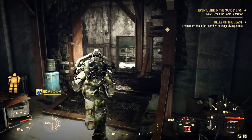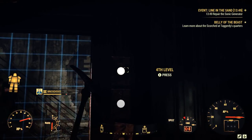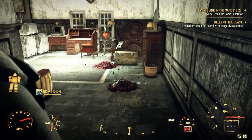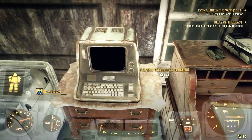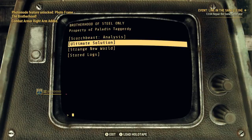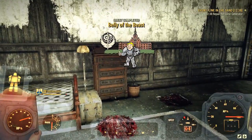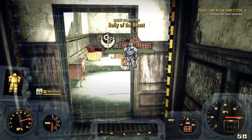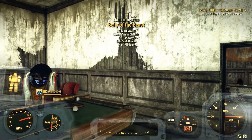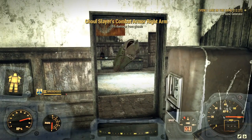Once you've returned back to Fort Defiance, you need to find Taggerty's Quarters — or more to the point, the computer located in his quarters. When you get back to the top floor, you'll see the quest marker leading you into an area you previously didn't have access to. Once you log on to Taggerty's computer, click on Ultimate Solution and that will complete Belly of the Beast. And now we're done with the Brotherhood of Steel quest line.